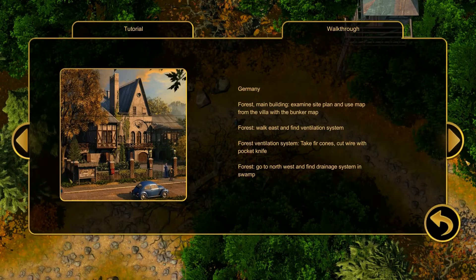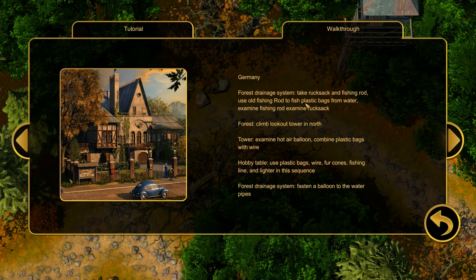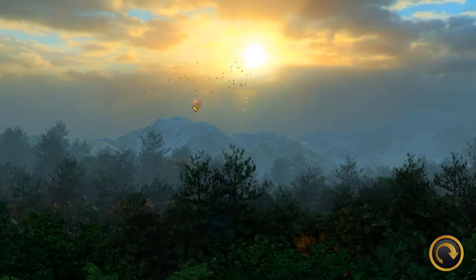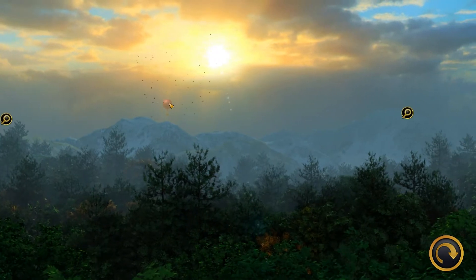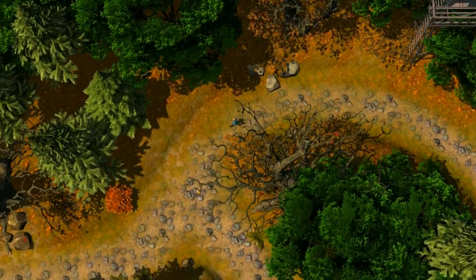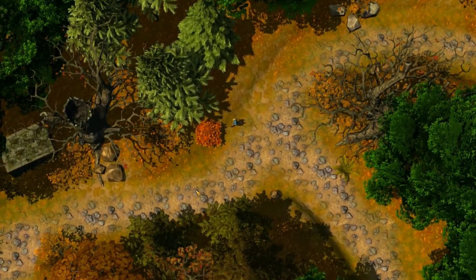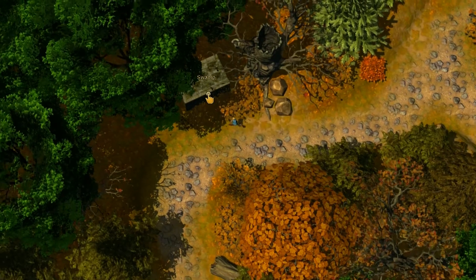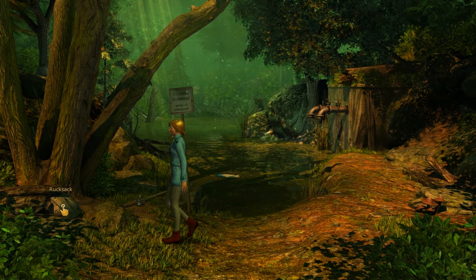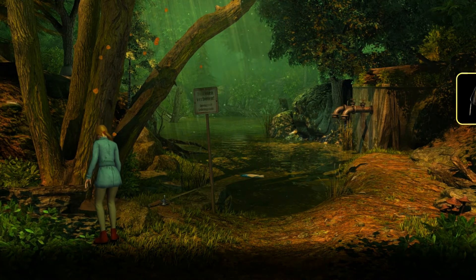Let's take a look at the walkthrough again. Forest drainage system: take rucksack, fish abroad, climb lookout tower in the north, examine hot air balloon, combine plastic bags with wire. Let's go back up to the lookout tower then. Let's go over this way. Oh, what's this? A swamp. Let's investigate this. It smells disgusting in here. It's a rucksack! Nobody's going to miss it. We will take the rucksack.